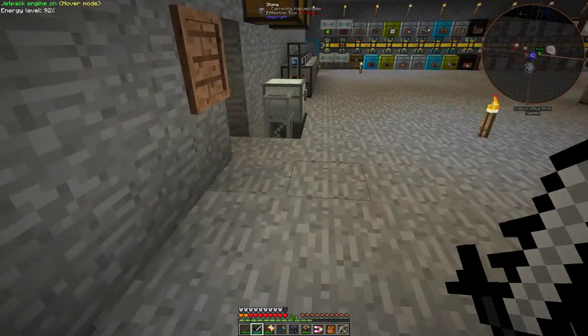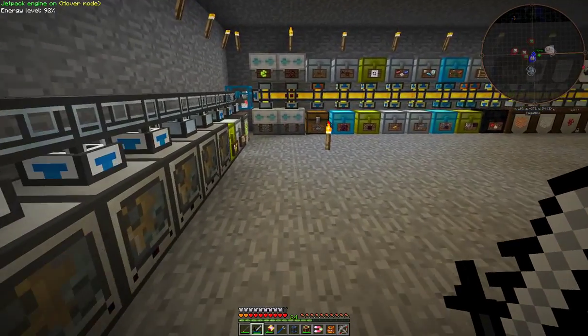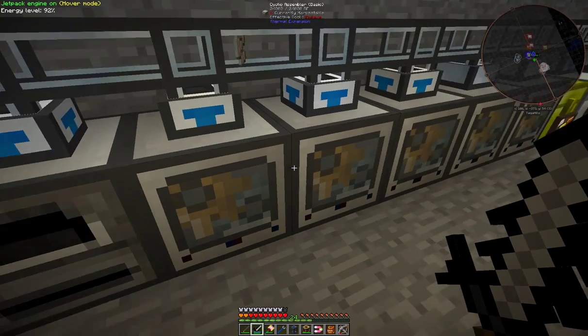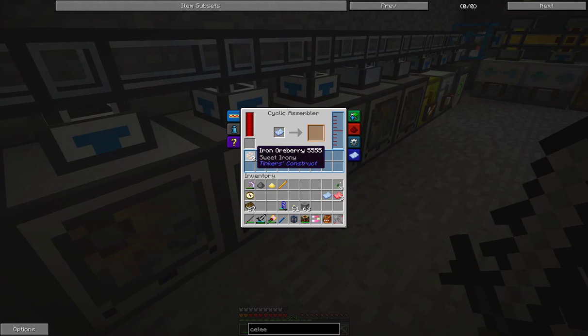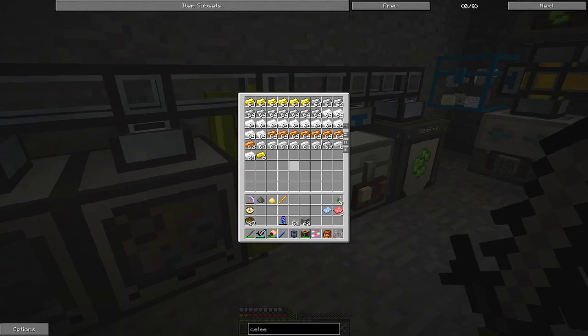Everything that comes in just gets picked into this chest here and then goes down through these transport pipes into this chest here. From this chest they get pulled and go through the packers - I'm basically using cyclic assemblers to pack different metals. So as you can see, an iron albury comes in, and when there are nine it comes out at the bottom as an iron ingot. Over a period of time there's quite a large amount of metals that get produced.